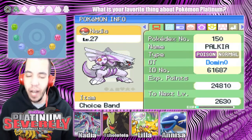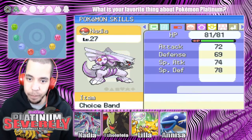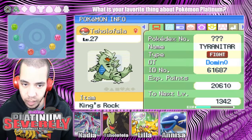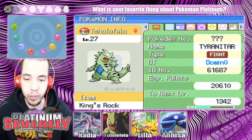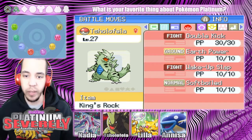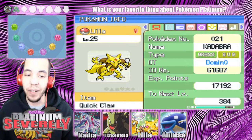First up, we have Nadia, our level 27 Poison Normal type Palkia, holding the Choice Band, with Cut, Signal Beam, Power Swap, and Block. We have Sholophela, our level 27 Fighting type Tyranitar, holding the King's Rock, with Double Kick, Earth Power, Wake Up Slap, and Soft Boiled.